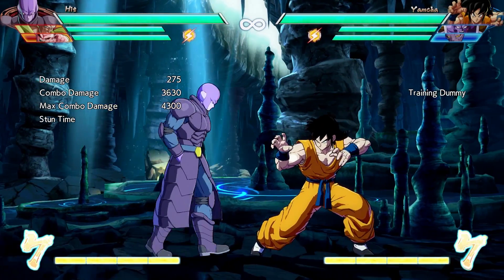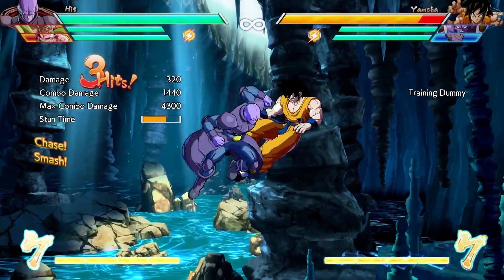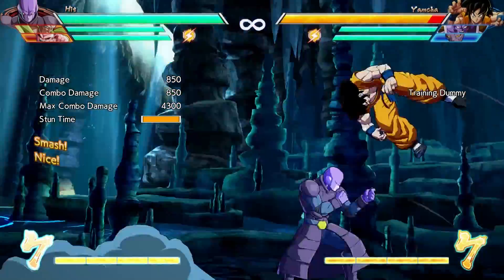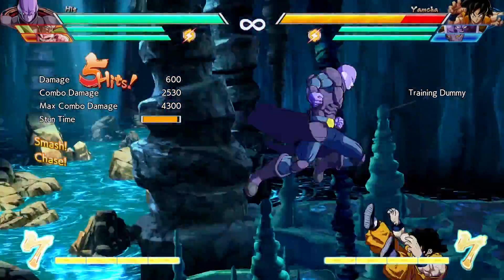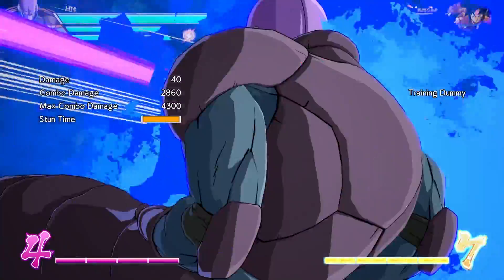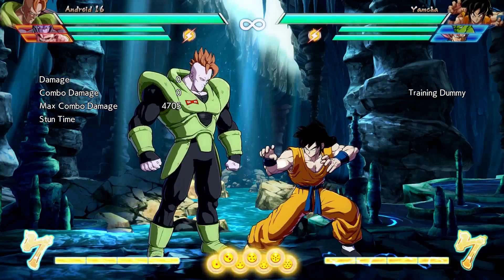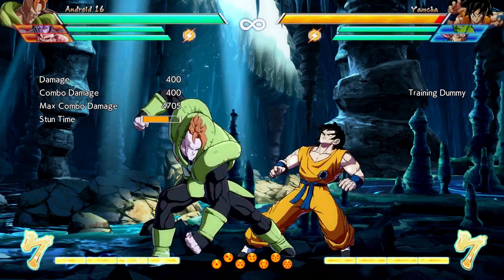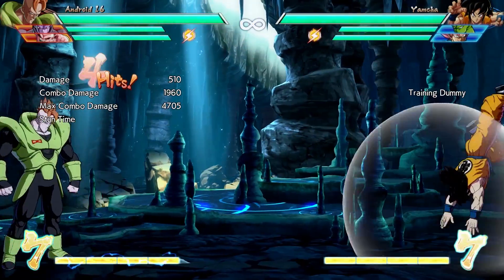So once you've practiced that, you can go a little bit more intermediate and start to optimize and add little things in. Remember how auto combos have unique follow-ups? Well, we aren't doing auto combos, but we can still take advantage of that. So let's add a second L to our initial Magic series, which makes it LLMH.